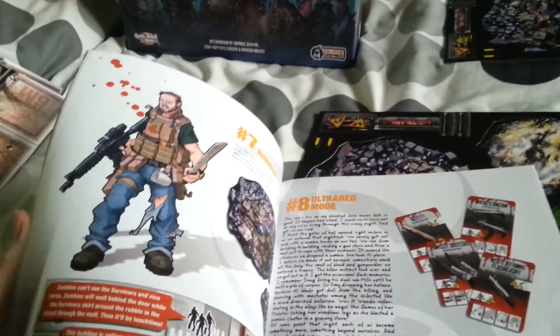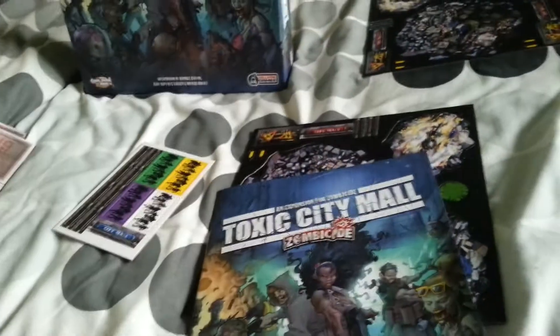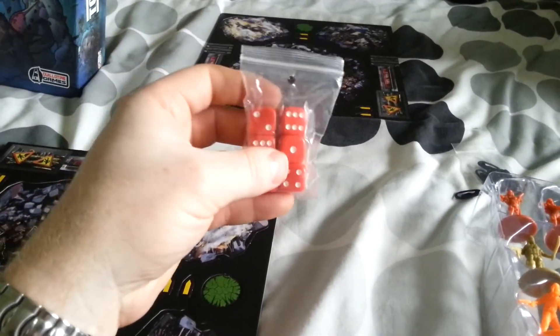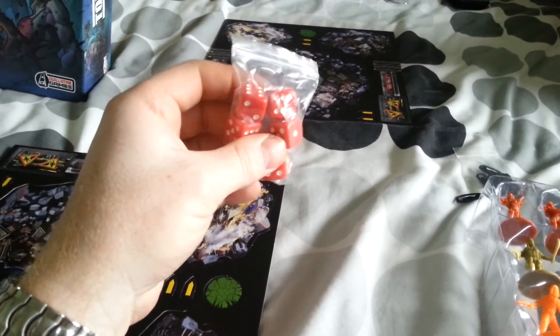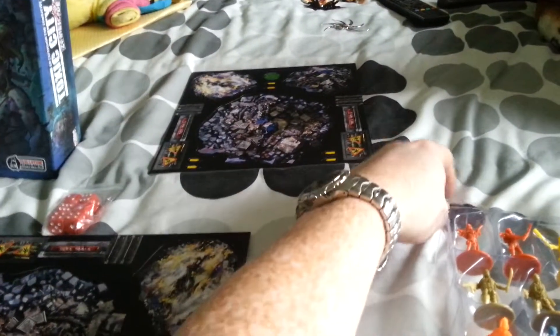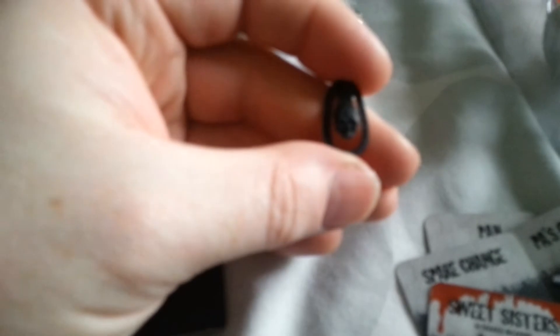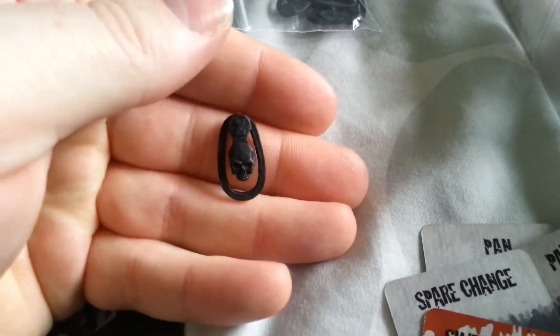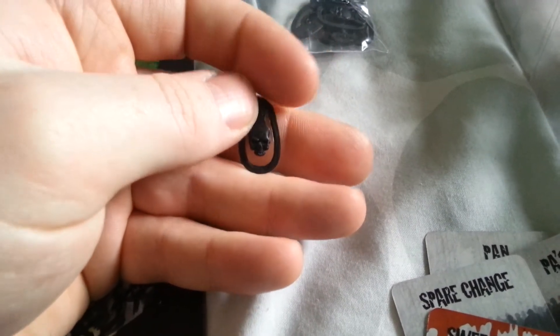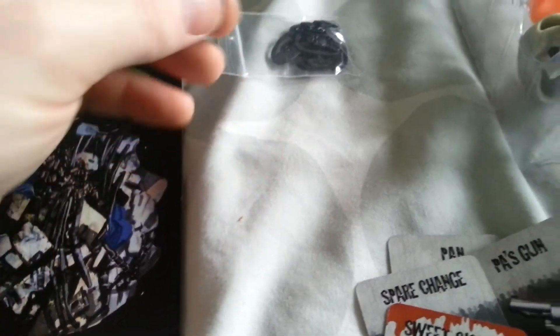It comes with standard dice. Being a Kickstarter backer, I have some different coloured dice on the way. You also get sliders, but these are different from the original game — instead of just an arrow, this time it's a skull design. These do slide across the character cards a lot easier than the others; they're not as tight, so you don't get the cards flying all over the place.